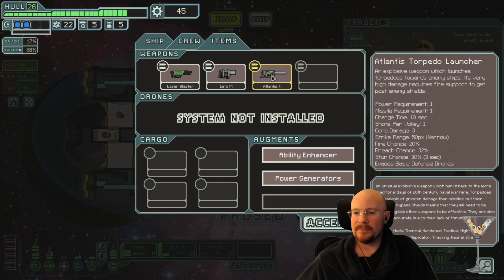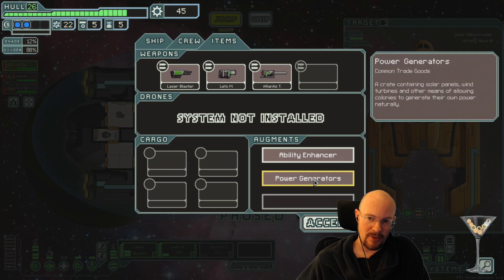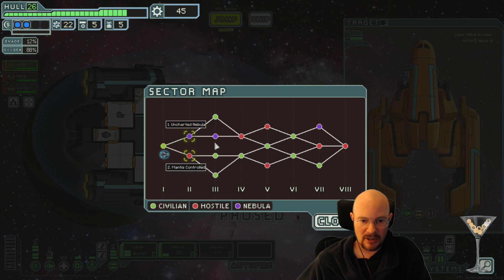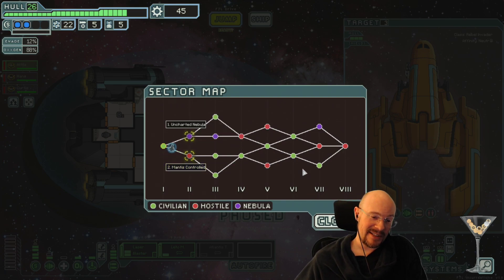What is this weapon? It uses a missile but doesn't bypass shields, right? It does three damage though. Okay. We got power generators - must have gotten that from a random extra reward. Do I go to Mantis when I'm already having a hard time boarding? I feel like Nebula's even scarier.